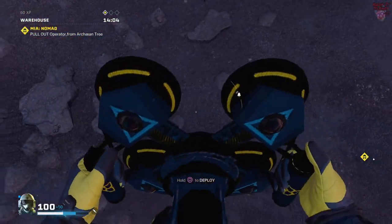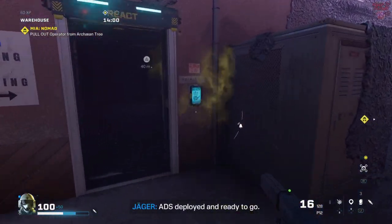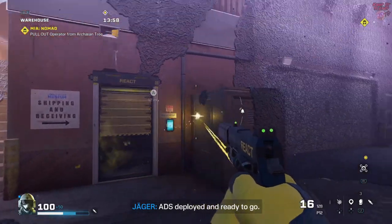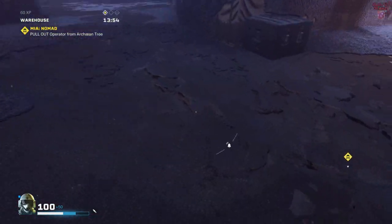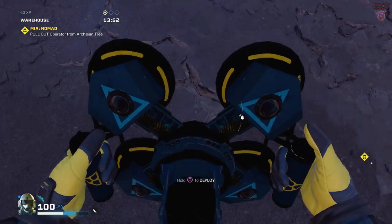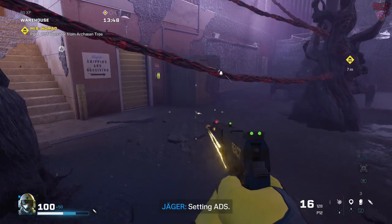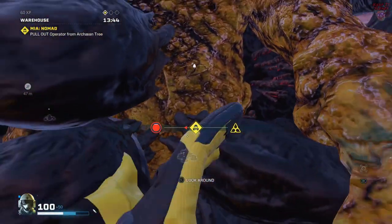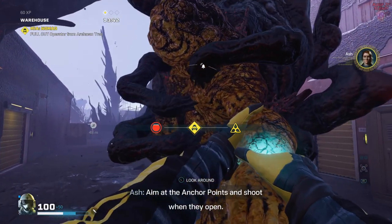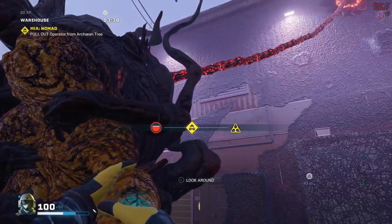The number of anchor points and the rate at which they respawn is dictated by squad size. Playing solo, there are three anchor points that respawn very slowly. In a full squad, there can be up to eight that respawn quickly, meaning the team needs to act fast — and sometimes the person pulling needs to stop and help destroy anchor points. The best way to complete MIA Rescue is to divide and conquer the anchor points, and don't forget to clear the sprawl for easier movement.